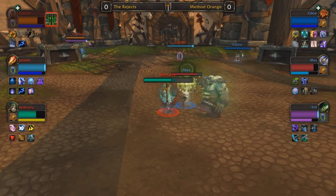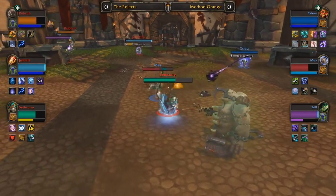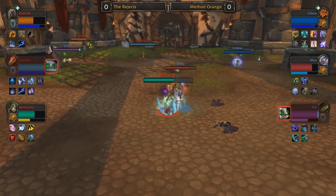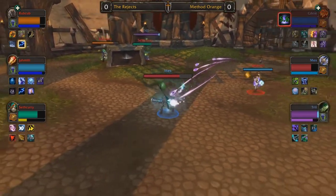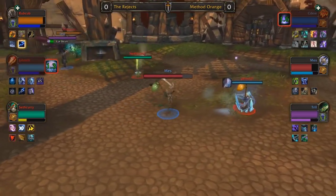Seth Curry is actually playing the same build we saw from Zach earlier — Tiger Eye Brew with Serenity — which makes me think they want to try to one-shot Mez. If Anti-Magic Shell isn't available for Mez, Seth Curry is going to be able to do a tremendous amount of damage, so we'll have to look out for those one-shots during the game if the Rejects can set it up properly.